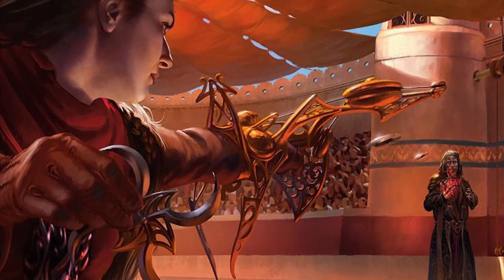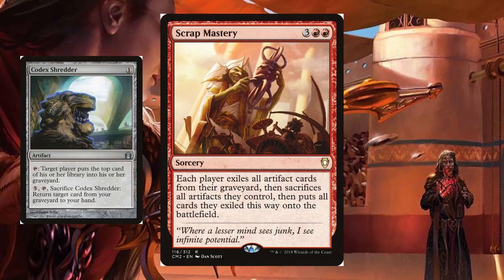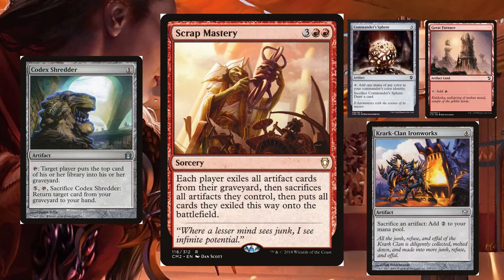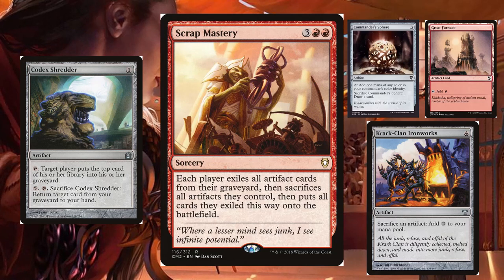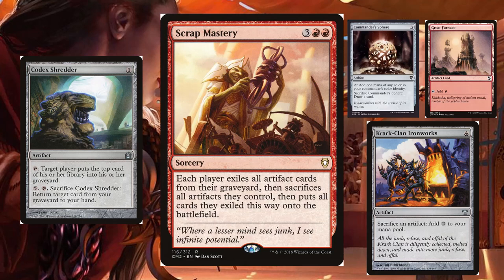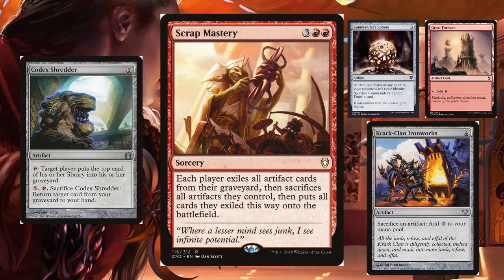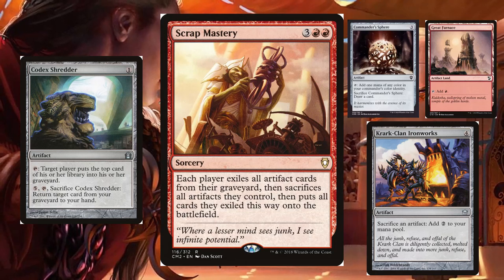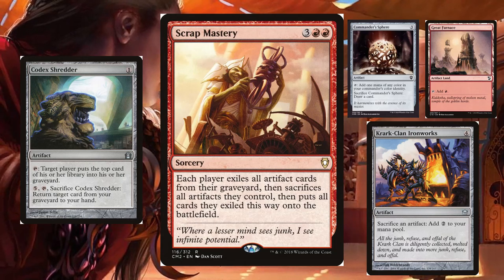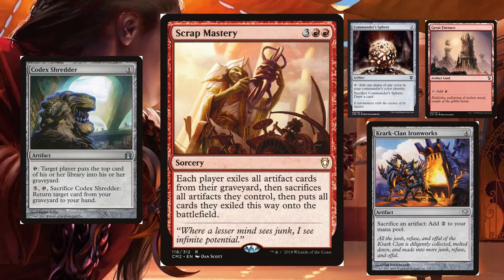We can also go infinite using Scrap Mastery loops. With Scrap Mastery, Codex Shredder, and a way to repeatedly produce enough mana through artifacts or sacrificing artifacts, we can loop any cards we want — including Karn and our Nexus — by recurring and recasting Shredder within these loops and using cards like Mirror Retriever. We can even mill everyone out with the Shredder if we can recur it, tap it, sac it, and then recur it again to sac and bring back the Mastery. I've actually pulled this off once, and it's so ridiculously convoluted and silly that it's satisfying.